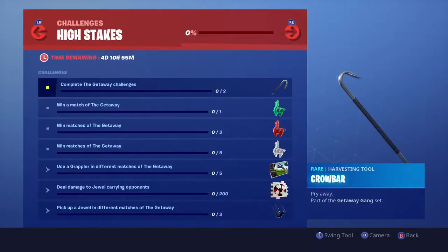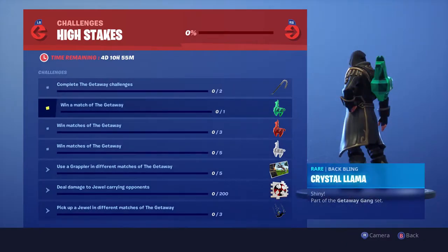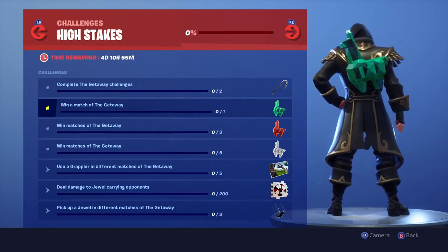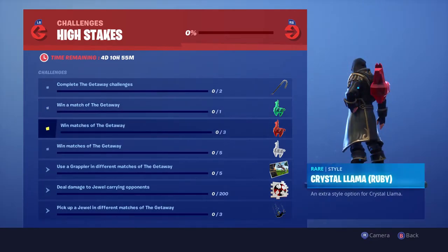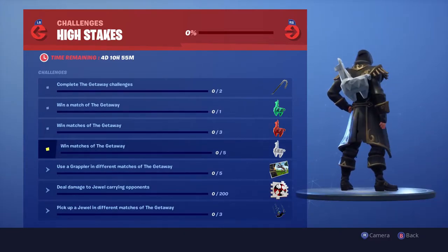If you take a look at the challenges page, you can see there are High Stakes challenges. Complete the Getaway challenges and you will receive the Crowbar Pickaxe — which I do want since I own the Wild Card skin. If you win one match you get a green jewel llama backbling.